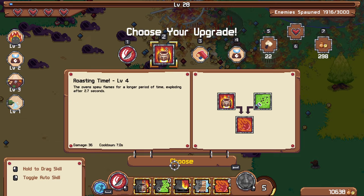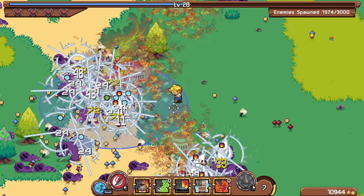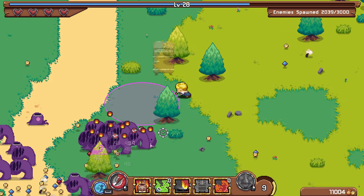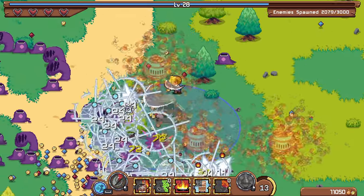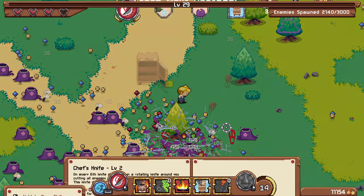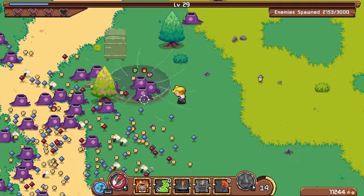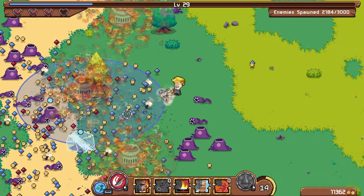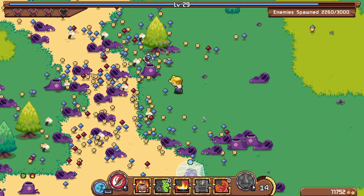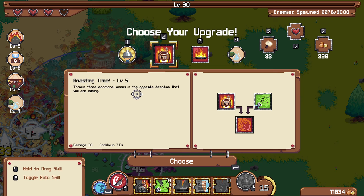A nicer oven sounds good — I'd love to have that one maxed out since it seems pretty good so far. Having these smaller meteors should also make it a lot easier to get charges for my ultimate, since it applies two debuffs I need. Seeing knife, nitrogen, and spiced — double damage and double area of effect will also help with the crowd control, so that sounds decent. That's a big explosion! Three additional ovens — holy, that sounds insane!